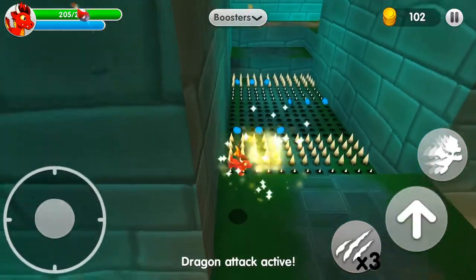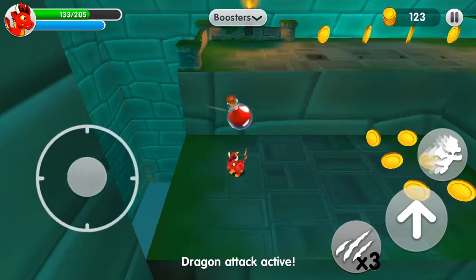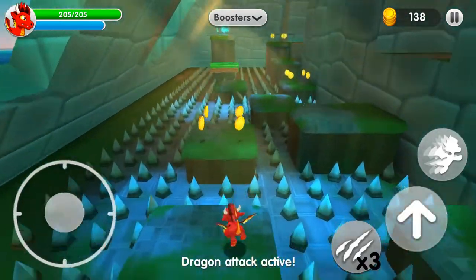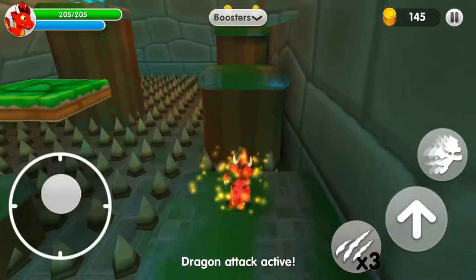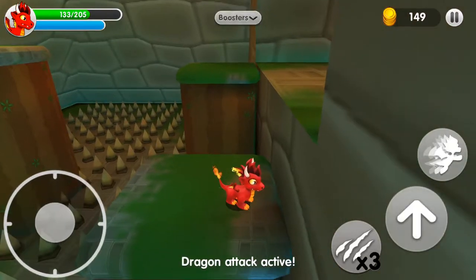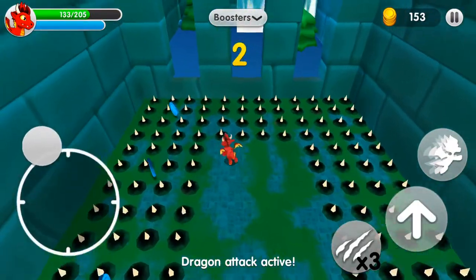This is the hard part — those spikes that pop up. You still need to get all those health potions throughout the level. You don't always have to use a booster. I think because y'all are playing under my account, you want to use all of my boosters. There's a portal back there.